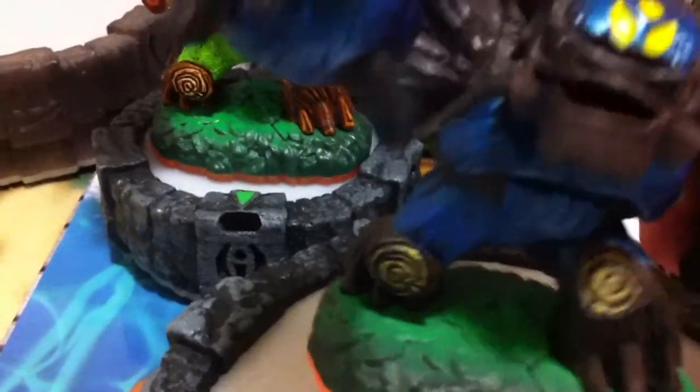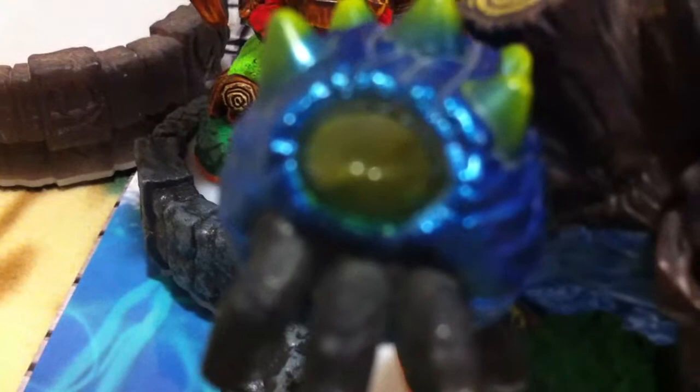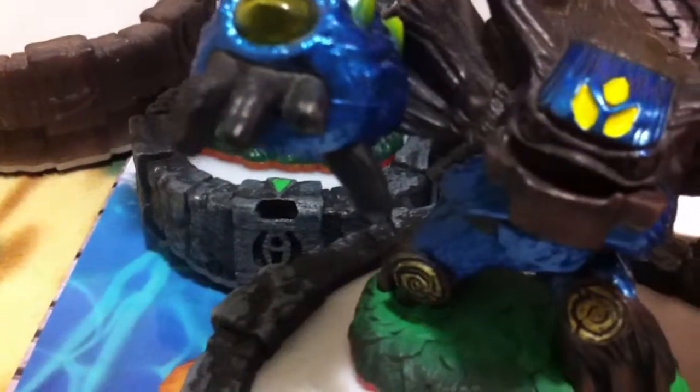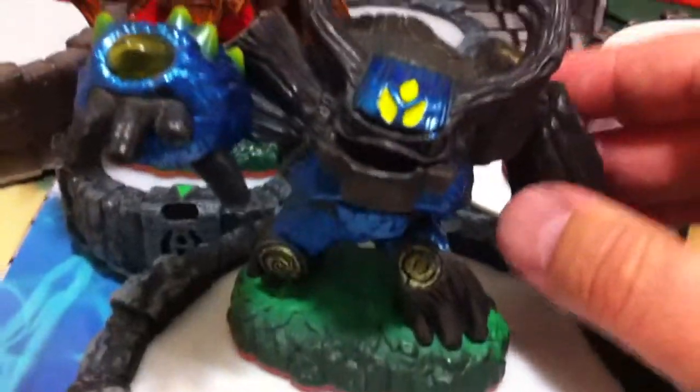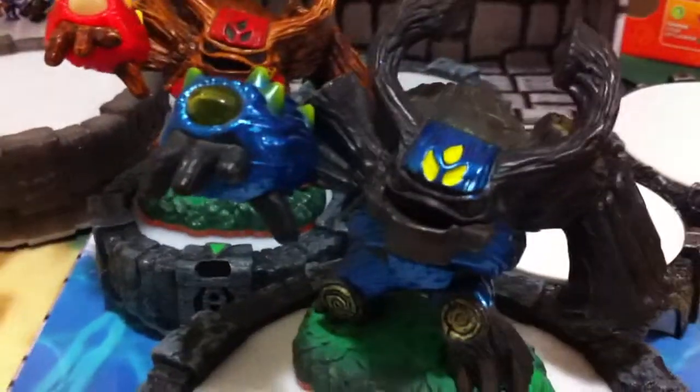More blue instead of the red. The eyes light up still, and the arm still lights up, but they are different colors. When you put them in-game, it actually comes on as Gnarly Tree Rex, which is pretty cool — same orange base. They haven't done a Series 2 of any of the Giants figures and it doesn't look like they're planning to, so this is considered a Series 1 figure but an in-game variant.